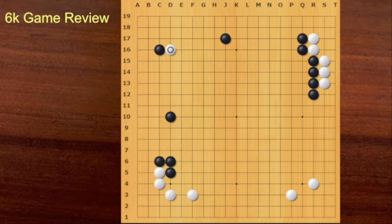This is a very good move. You can think about this move. This is an old joseki. In this situation, you can attach here. This is a move that AI showed us.